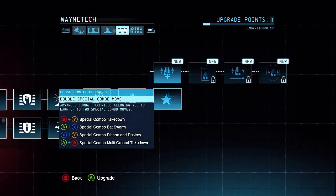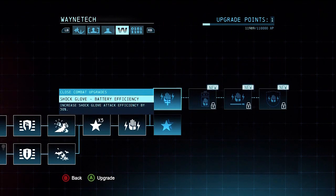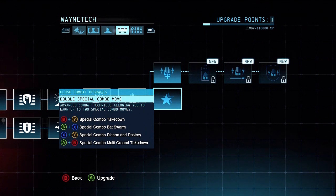When did I get it? It must be the double special combo move — advanced combat technique allowing you to earn up to two special combo moves. It says disarm and destroyer, so I can only assume that's when you unlock it. Now that I have the shot gloves, I don't really need disarm and destroyer. I can just punch them with the shot gloves — it punches right through the shields anyway.